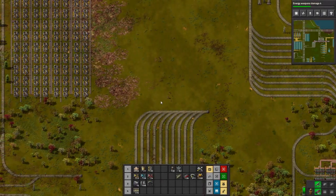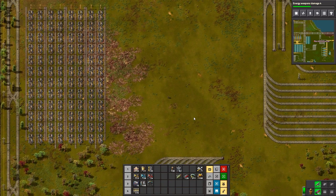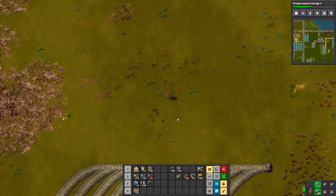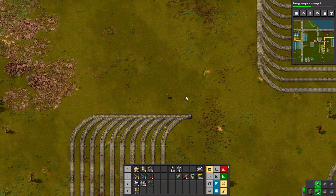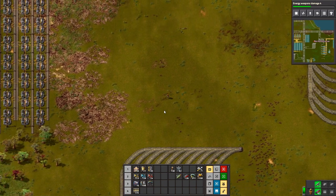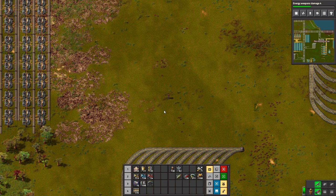Welcome back to Factorio, folks. We are joined as always by STHedgehog. Hello, hello. How are you doing today? I am good, I am very good. How are you? I'm good. I have just started a one-month-long vacation today, so I am amazing.